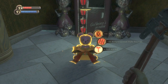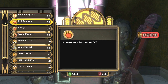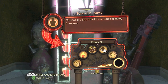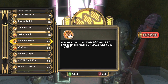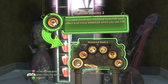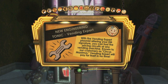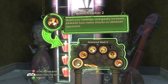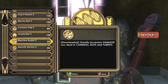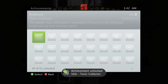Alright so the next tonics you can get are from Little Sister gifts, so hopefully you've been saving them. And the very final ones in the game you have to buy from the Gatherer's Garden. So save your ADAM — any ADAM you don't spend on slots you want to spend on tonics. So just buy as many as you can. Hopefully you've been saving them up, and you need to buy the rest of them pretty much. And once you've bought the last one you should get the achievement for 50 Gamer Score. And that's all there is to it.